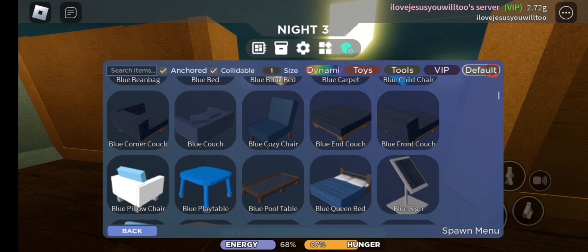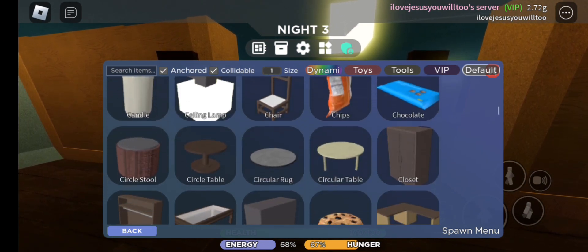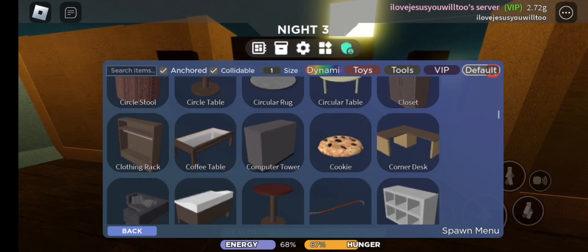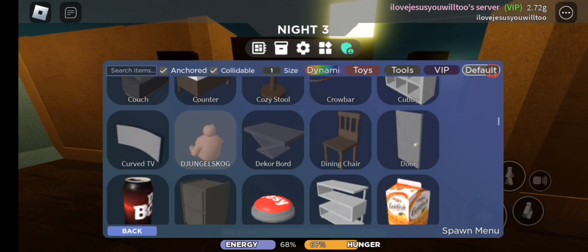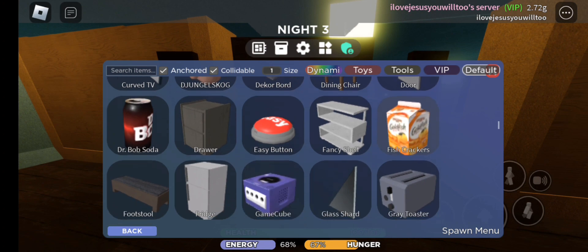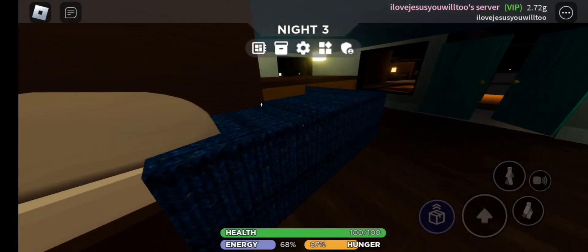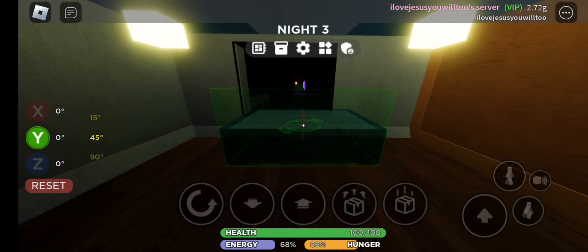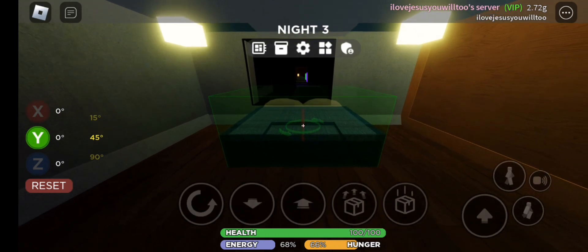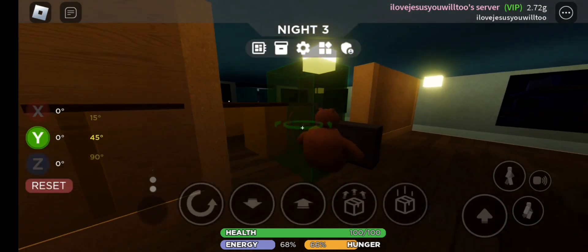Let's spawn my bed - we'll spawn this bed, and we'll have this closet, this desk with cookies on it, and a teddy bear. That's it for right now - we'll start making the bedroom. The bedroom should not be on that side though, it should be on this side. Like, who wants their bedroom at the front door?